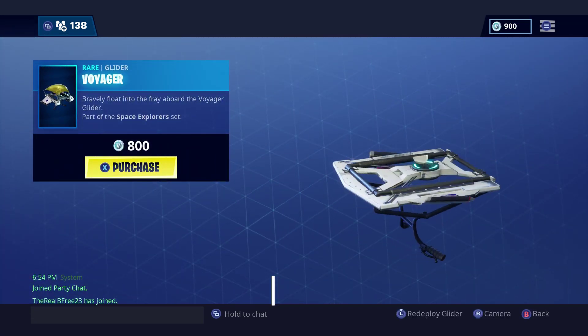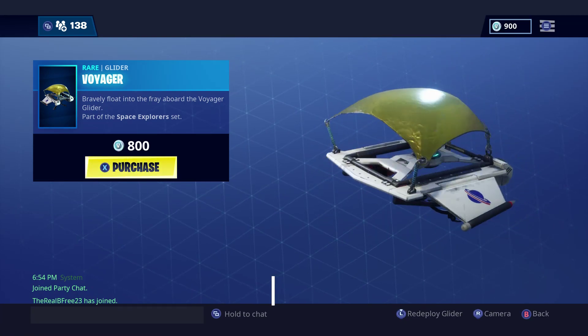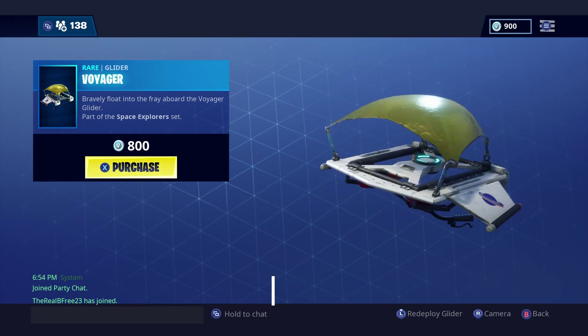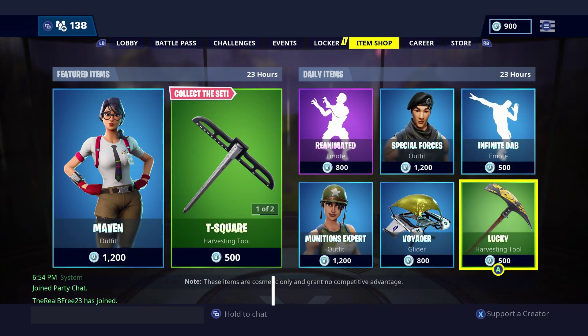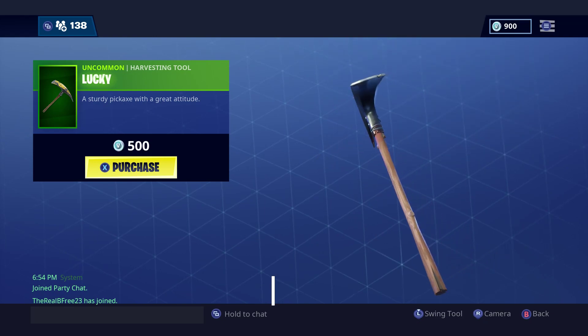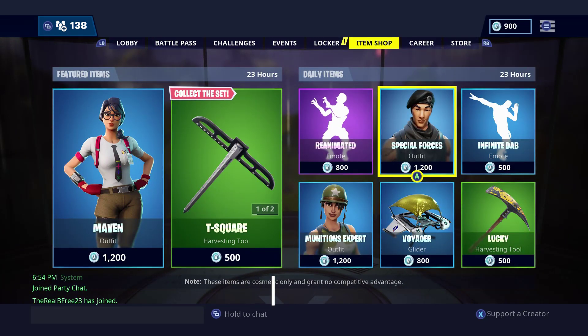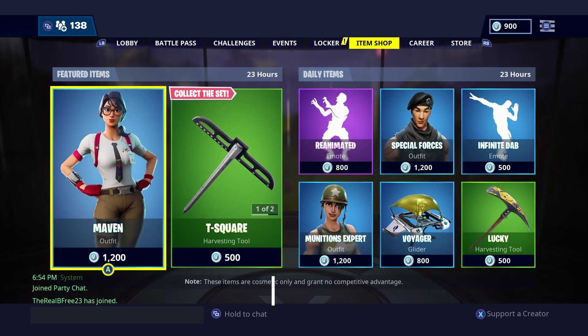We got the Voyager glider — pretty cool, not too bad. It's got like a little gold piece thing on the top of it. And then last we have the Lucky Pickaxe, pretty neat.